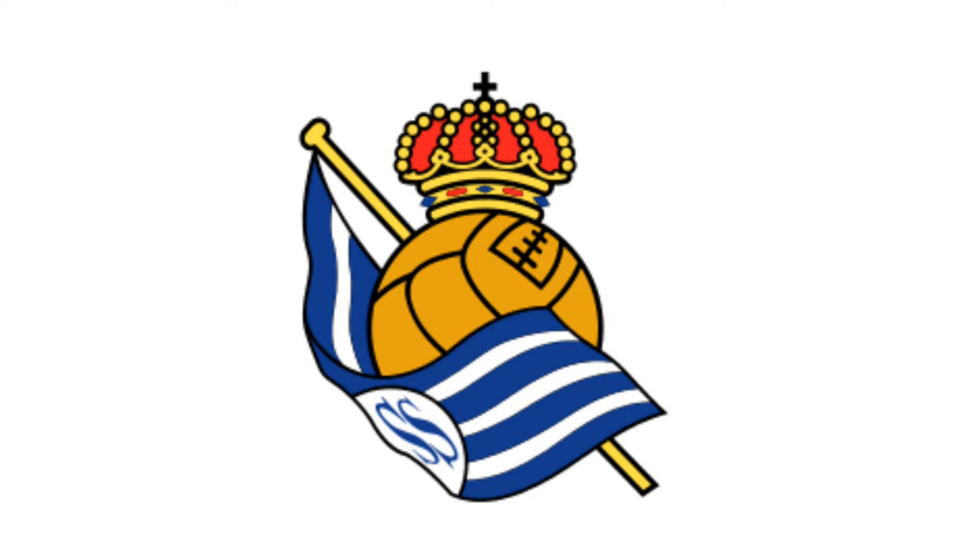Starting with the logo. Real Sociedad's logo has three things in it: a flag, a soccer ball, and a crown. The soccer ball is in the middle of the crest with the flag wrapped around it. The flag has blue and white stripes, which are the club's colors. In the flag, it has two S's, which stand for San Sebastián, the city they play in.